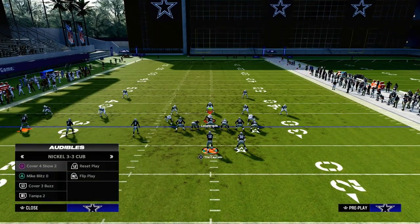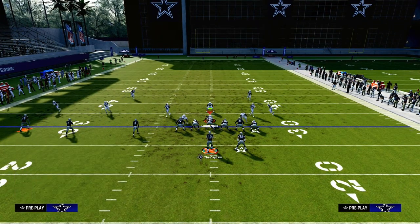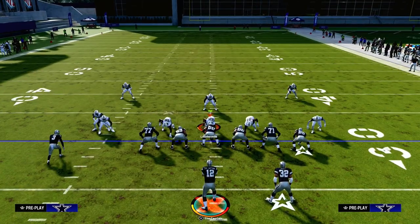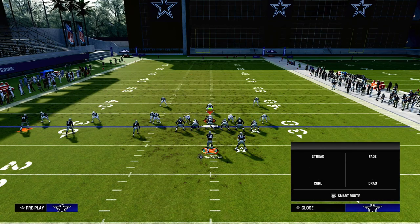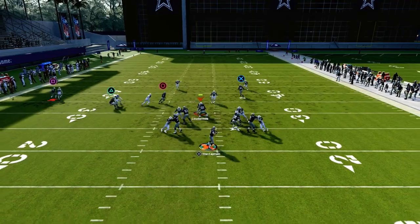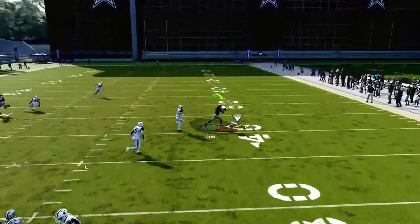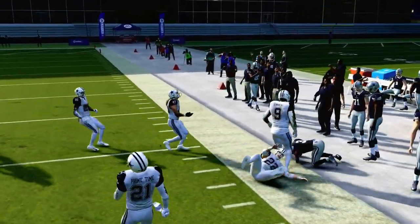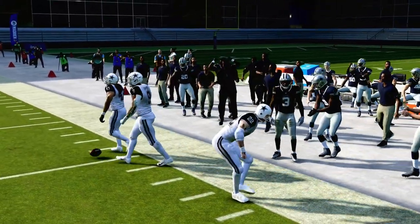As I said in the beginning, this play also beats every kind of man coverage you're going to face. The first style is just a cover zero blitz. If they do that, you are blocking your running back, so you should be able to block the blitz long enough to hit your slant or your tight end post. Those are the two main routes you're looking for in that situation.